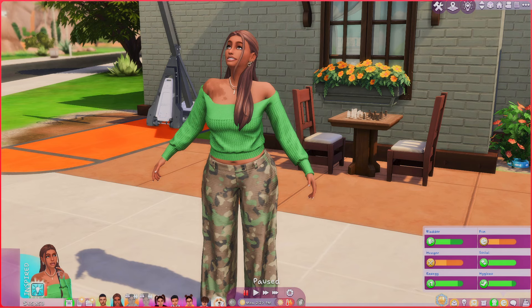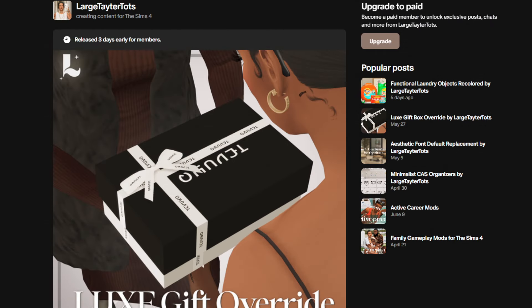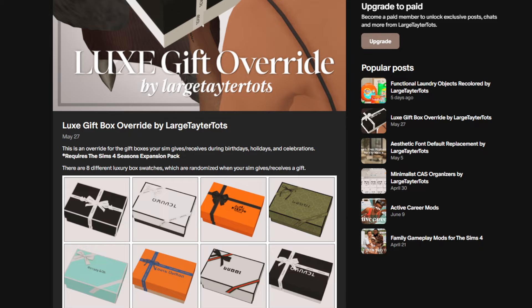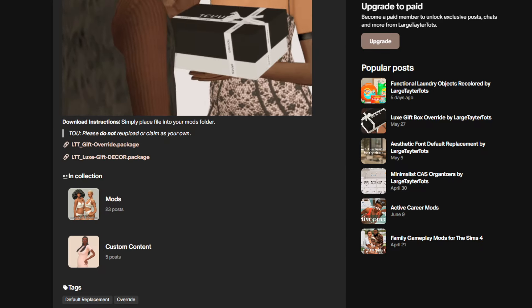This is the Right Books Overhaul by Midnight Tech. If your sims are into writing and you want them to write books right away without skilling up, this is the mod for you. Next up, we have the Luxe Gift Override by Larger Tater Tots — we call her Tay. This override changes the way the gift-giving looks for birthdays, holidays, or when your sims are giving money. It comes in eight different variety boxes.